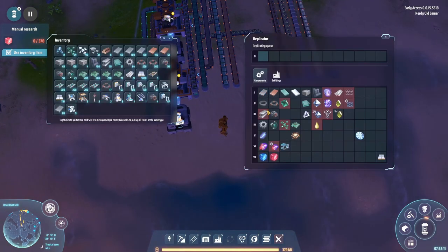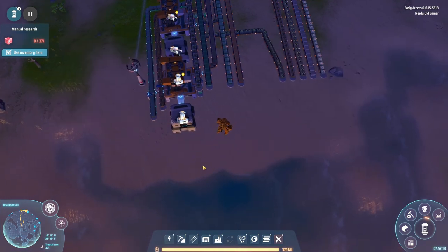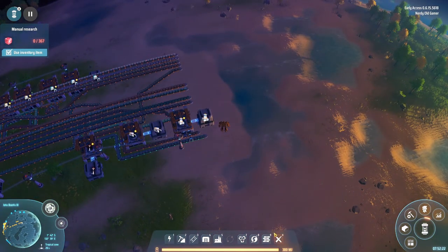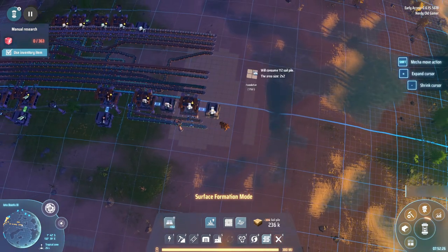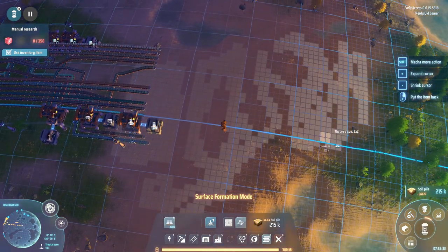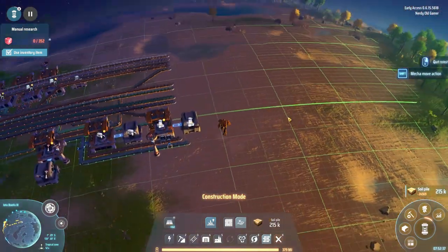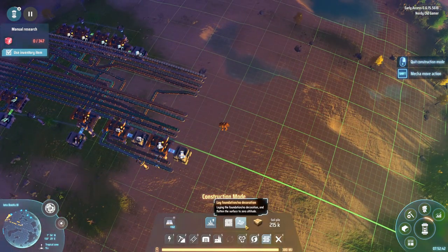Now we have everything down to make splitters, so let's make splitters as well. Let's fill in some of this water to give us a bit of space to work with, and let's fill in that puddle as well.